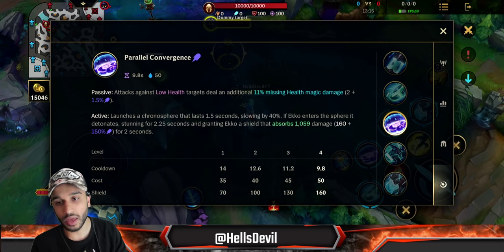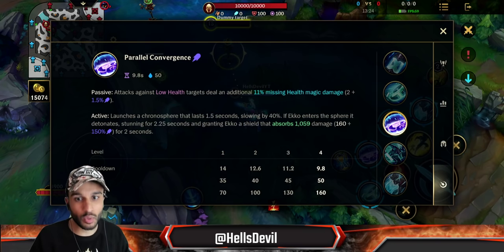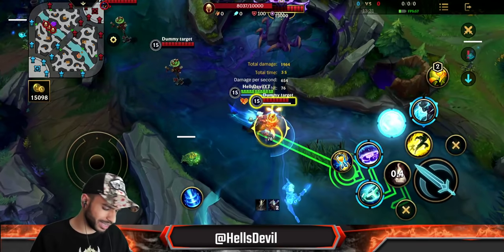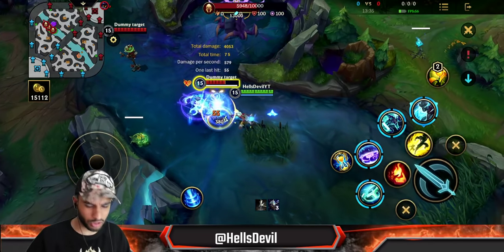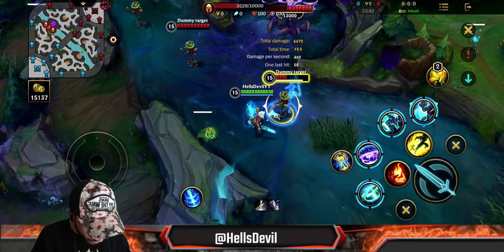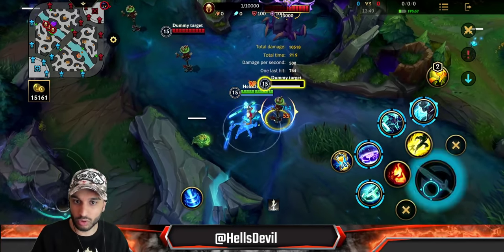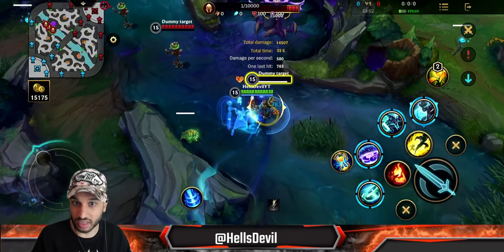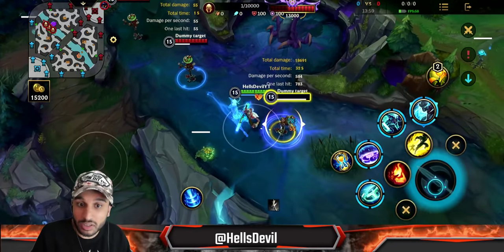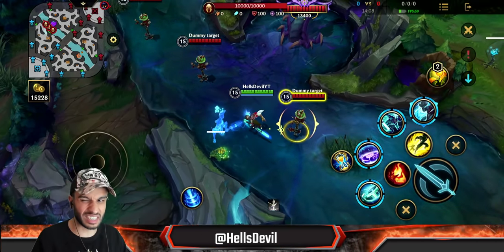Next is the second ability. The passive part: your basic attacks against low-health enemies deal additional damage. Low health means around 20–25% HP. Right now my basic attacks are dealing normal damage, but watch — 500, 598, 650, 704, 783 damage. A basic attack on a healthy target deals 55 damage, but on a low-health enemy it deals 783.